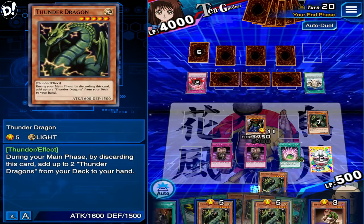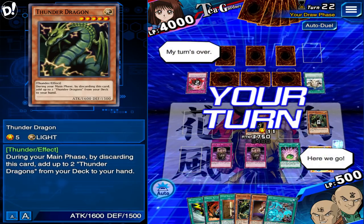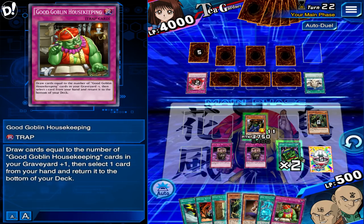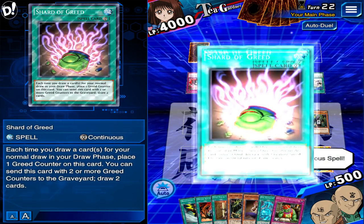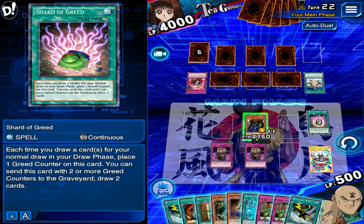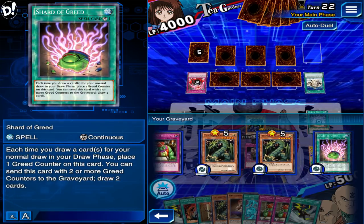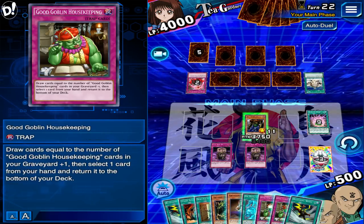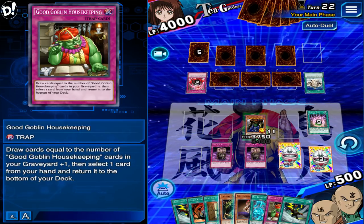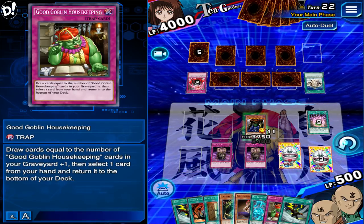Discard a card. Sure, it's a draw. Pop the Shard — three cards left in the deck. One Goblin. Set a Goblin. Then I'll draw out the last two on my next turn and it'll be over.